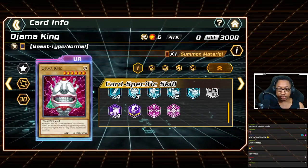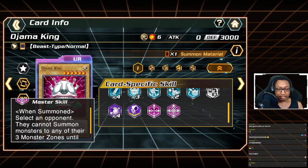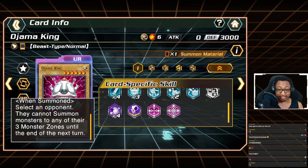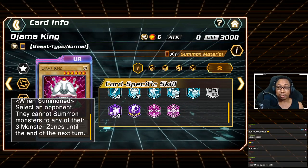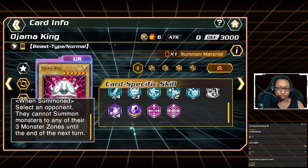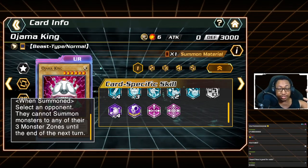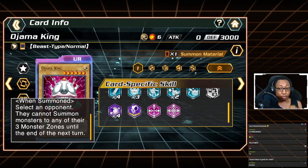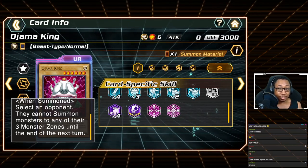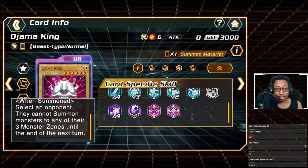Ojama King is the control boss monster, new as of soft launch. His master skill says: 'When summoned, select an opponent — they cannot summon monsters to any of their three monster zones until the end of the next turn.' This is absolutely busted and can completely prevent opponents from playing. Note it activates during the battle phase on the summon turn, so they can still play that turn, but the following turn they cannot summon monsters or use cards like Monster Reborn.